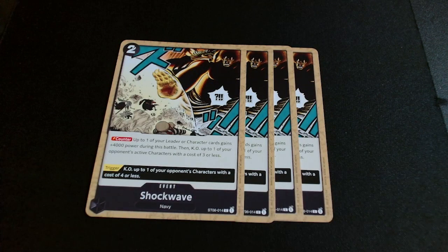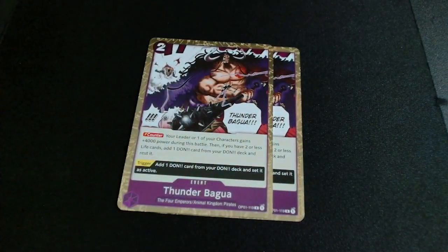To defend ourselves better, we have Shockwave — one of the best event cards to come out of OP02. It just stops go-wide aggression decks and has a great trigger effect, keeping us alive while we get to our 10-drop.